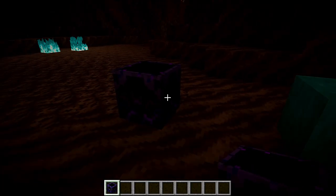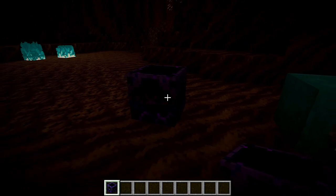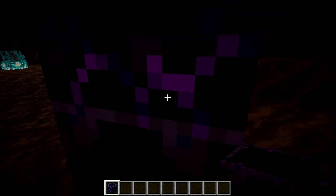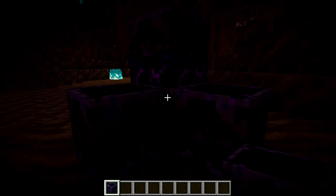The Respawn Anchor was added in Minecraft version 1.16, the Nether Update, and as we see, it has an obsidian feel about it. And if we place a block on the top, we have to hold shift. Same thing if we're going to place one on the sides.